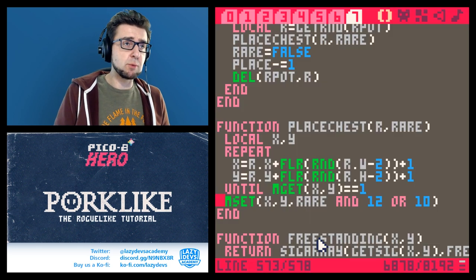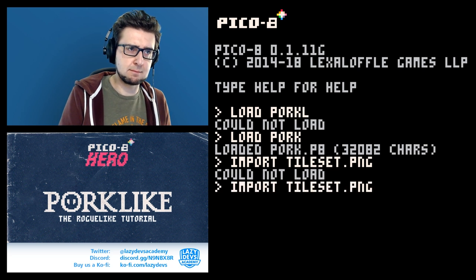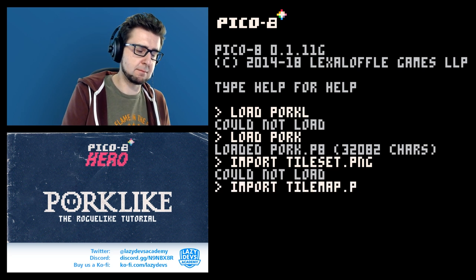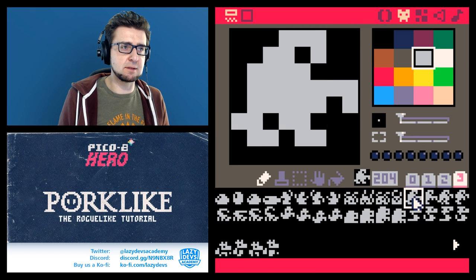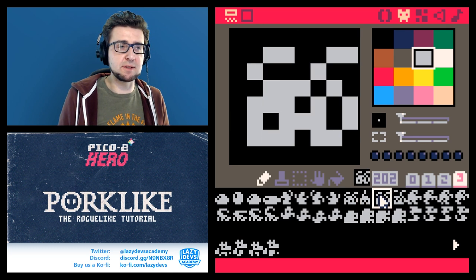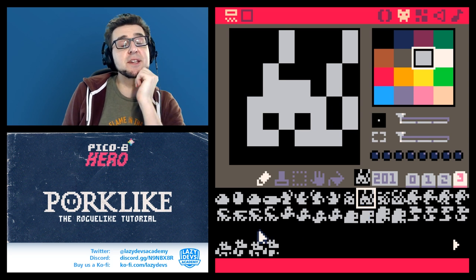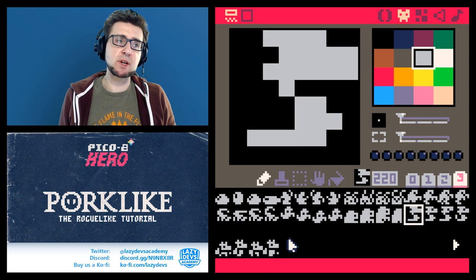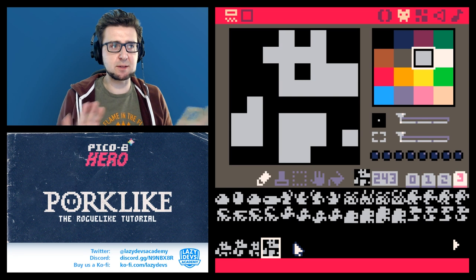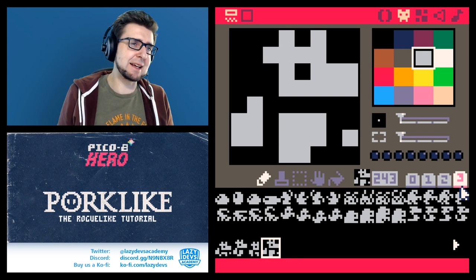One big issue I'm going to fix right away: we noticed that monsters are facing the wrong way. I prepared something in Photoshop — I basically turned all the monsters around that were facing in one direction. Some monsters like the slime and a couple of others are very ambiguous in which way they're looking, but all the others are now facing the same direction as our player. You could also solve this with code but that would cost a token or two.